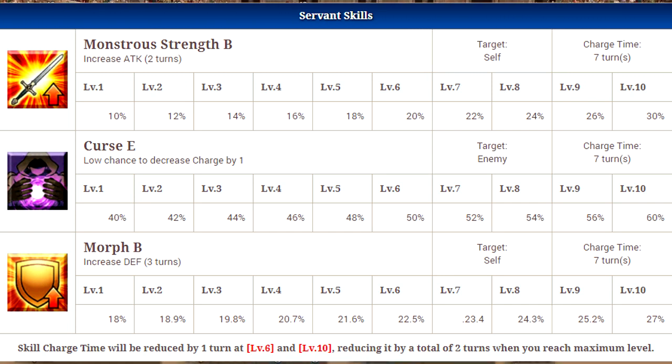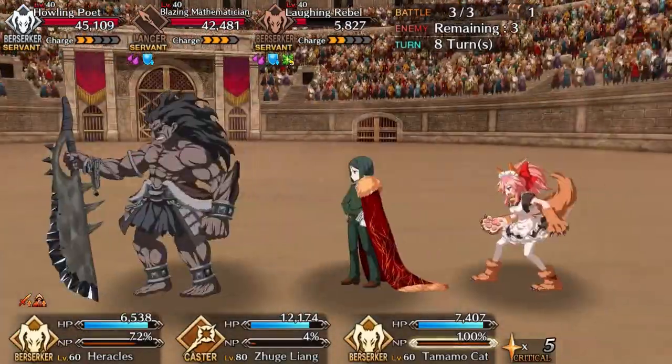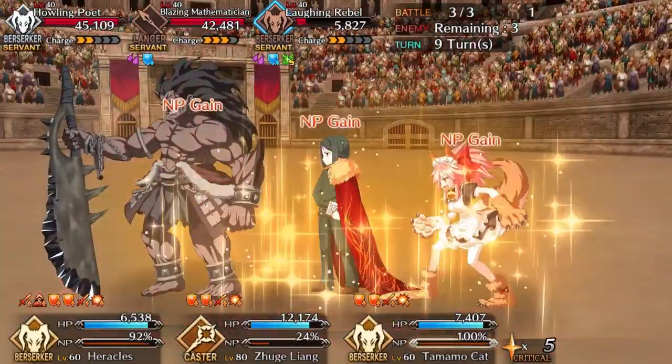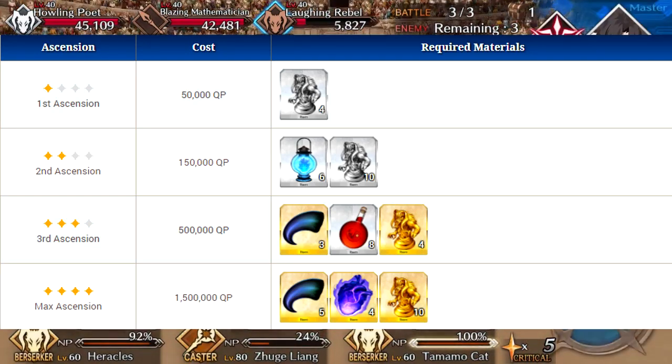Her third skill is Morph B, which increases her defense for three turns — that's it. Each of her skills do one thing and that's it; none of them do anything else. It's kind of weird. Her noble phantasm does a little bit more, but we'll get to that later.